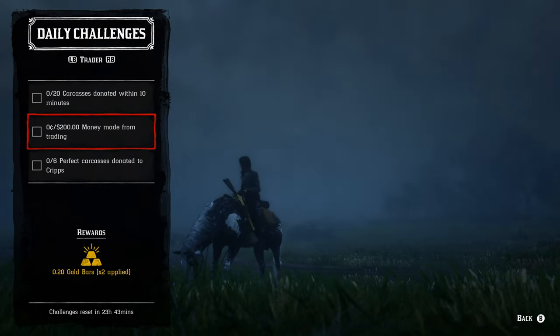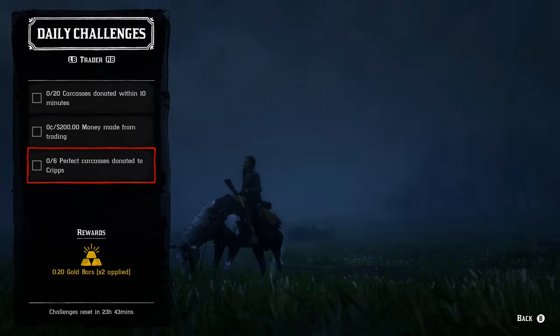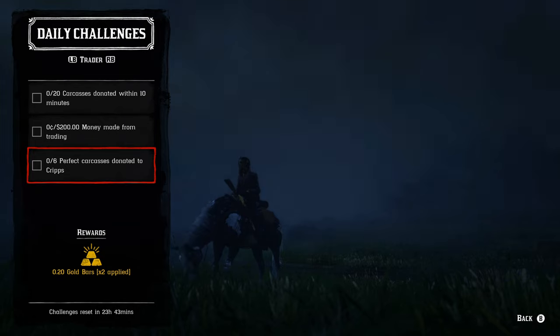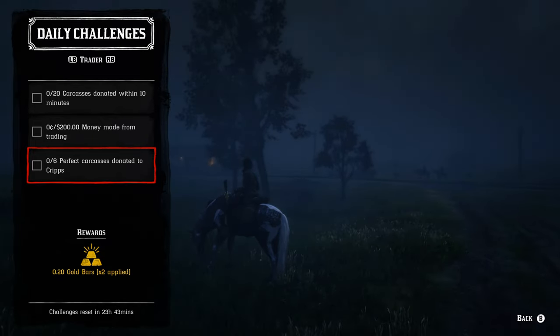For $200 money made from trading, if you have a full camp ready to sell you can make up to $500 on a short sale, or if a friend is selling you can make at least $250 as long as nobody griefs you. For six perfect carcasses donated, you can do it at your own camp or a friend's — any location works. Just make sure they're perfect carcasses; size doesn't matter, just maintain the quality.